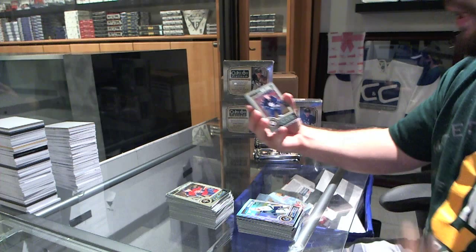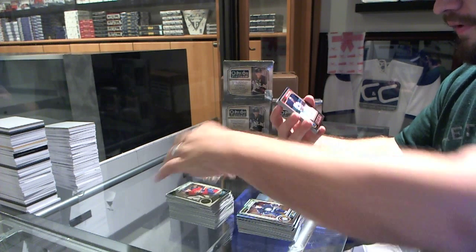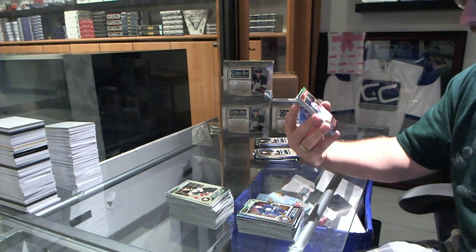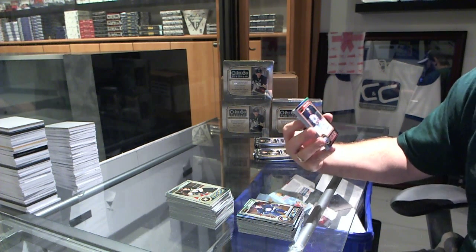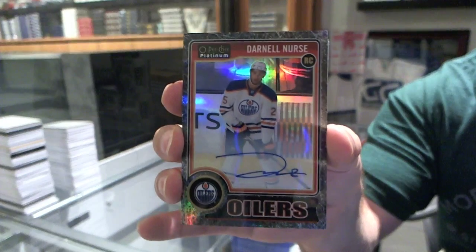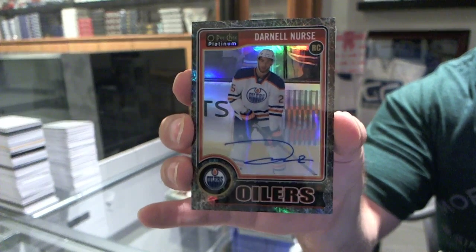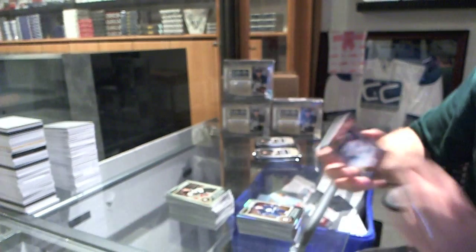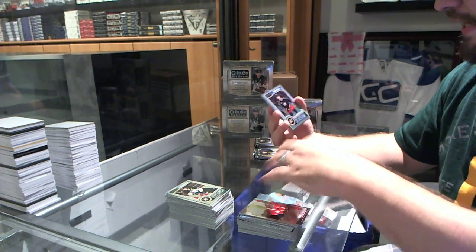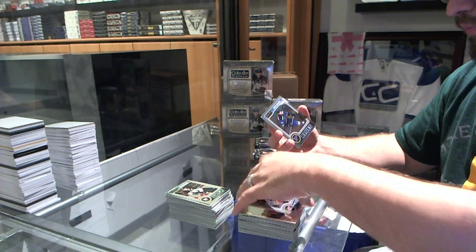We've got a rookie of Adam Lowry for the Winnipeg Jets. We have for the Edmonton Oilers, number to 99, black ice rookie autograph, Darnell Nurse. We've got for the Detroit Red Wings, Johan Franzen Retro. And a rookie refractor of Marco Dano for the Columbus Blue Jackets.